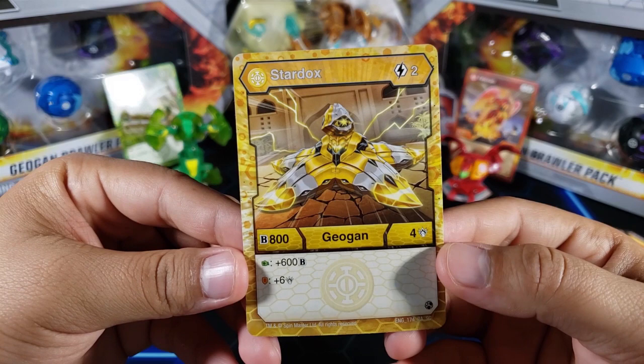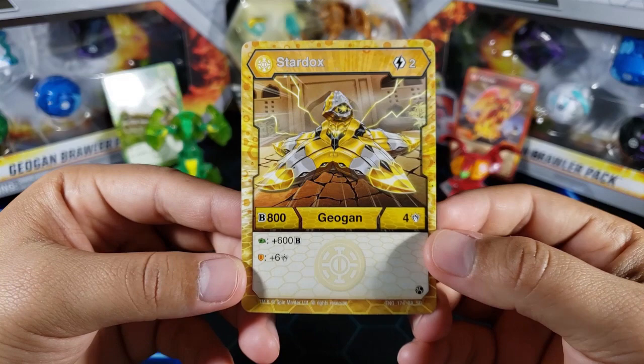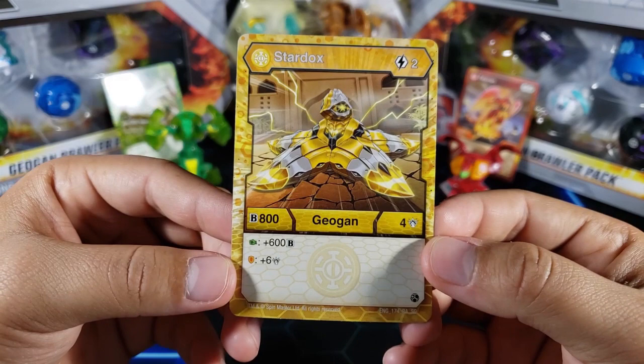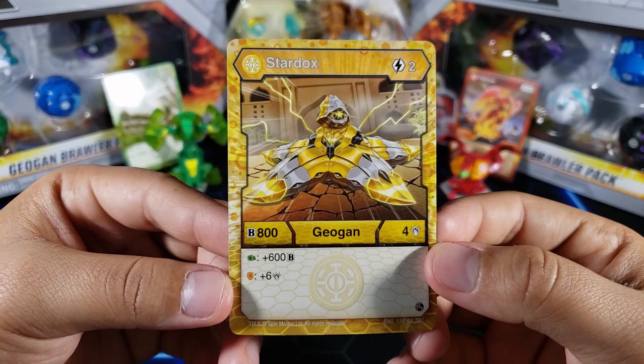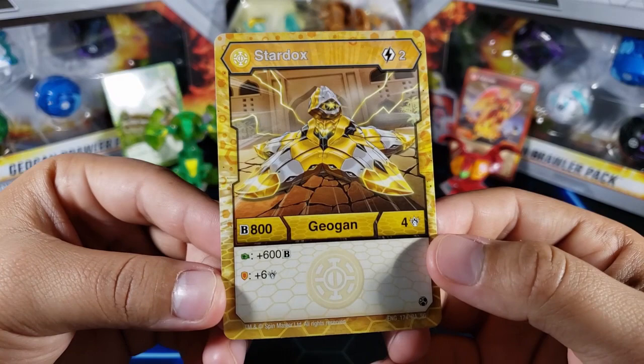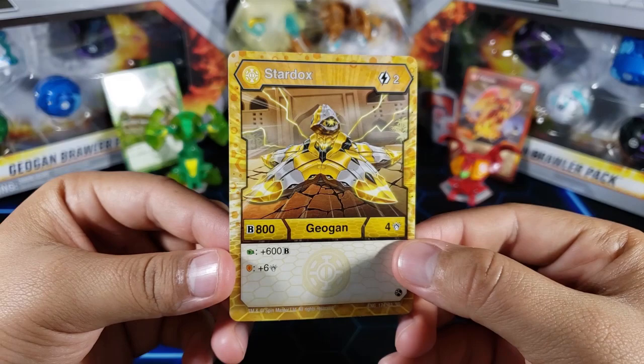Here's the last bakugan from this box — Geogun RLS Stardox. Two energy to play, so you can basically play this on turn two, maybe even turn one. 800B and four attack. If you land on a green fist you get plus 600B, putting you at 1400 plus whatever the fist gives — maybe another 150, so around 1550 with four attack. And there's a shield giving plus six attack, getting you all the way to 10 attack. This one could be really strong.